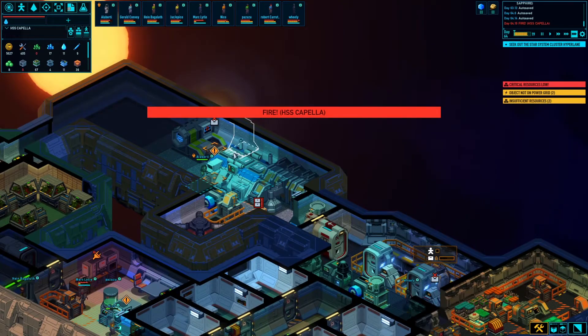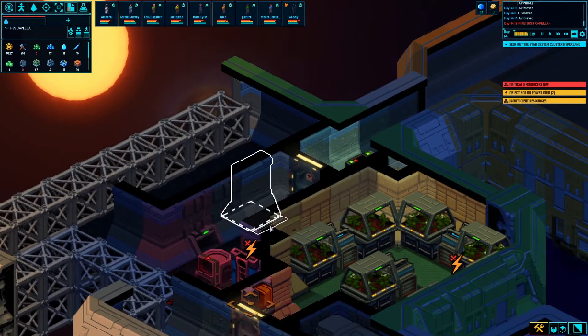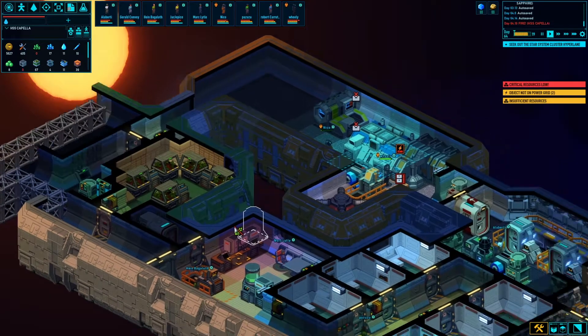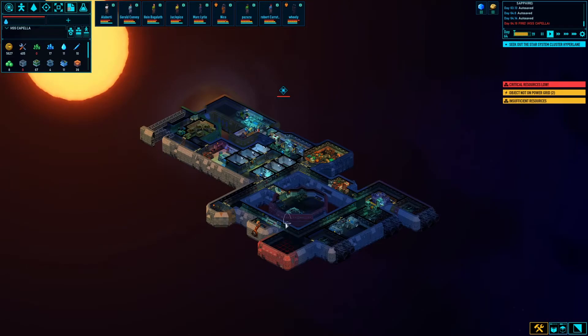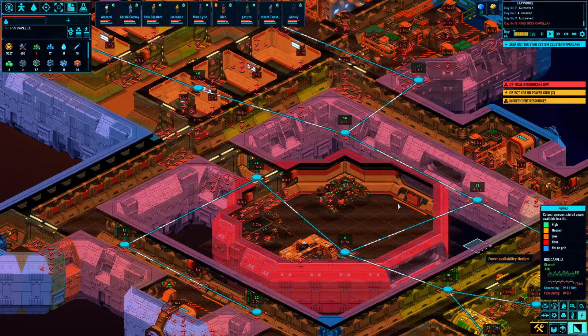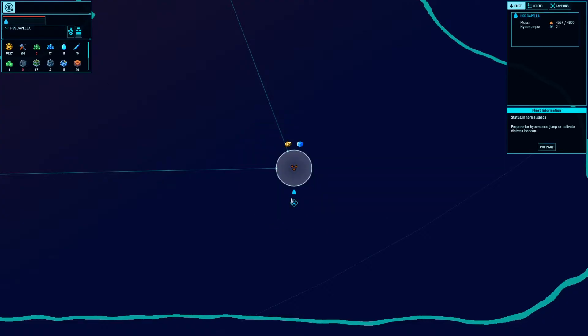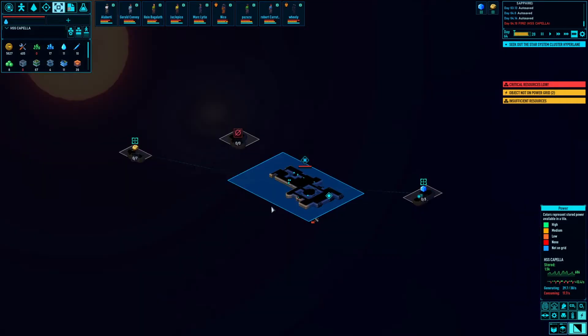Fire — oh man. At least it's in there, not a big deal. This is getting juiced. Right now our power is good so we're not having many power issues except for apparently here — this thing is sucking down the juice. I'm mining, I'm doing things.